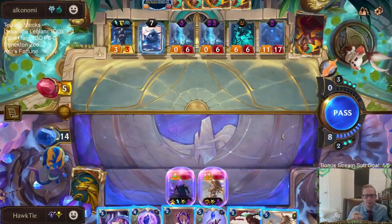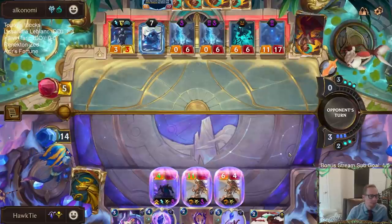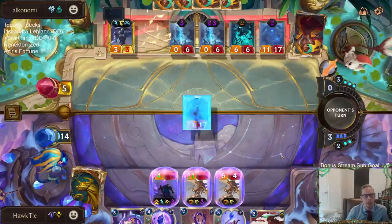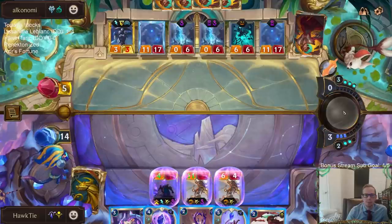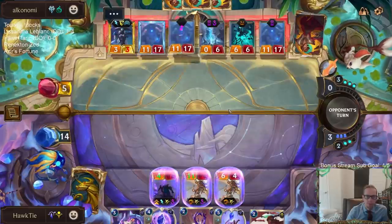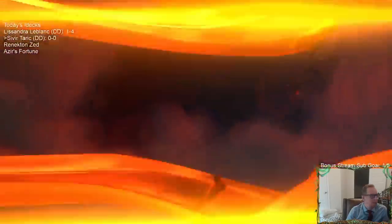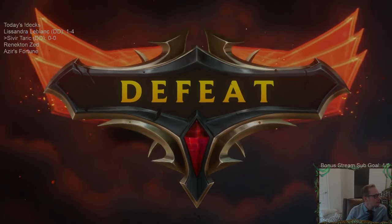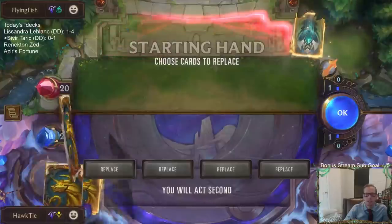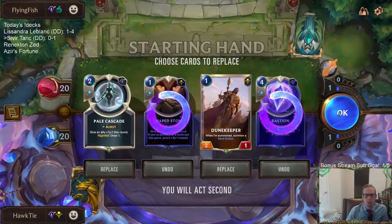Are we at five still? That's a lot of damage to deal. I still need to do six damage to them because their Nexus has five on it. So I can stay alive this turn, yes — but that doesn't mean that I win. Got some Nightfall going on here, dying to Nocturne. We're getting rid of that, and getting rid of one of these — let's get rid of Shapestone. We'll keep Pale Cascade.